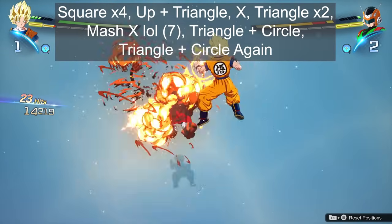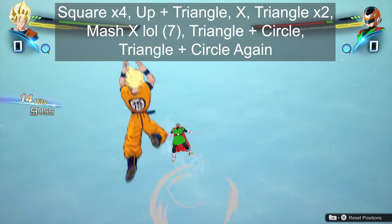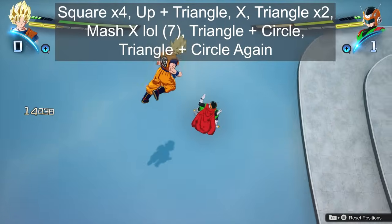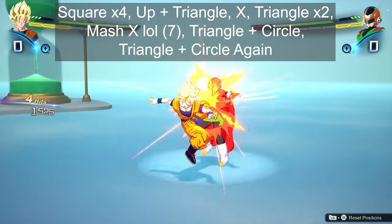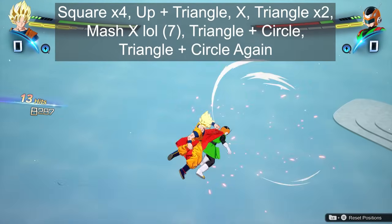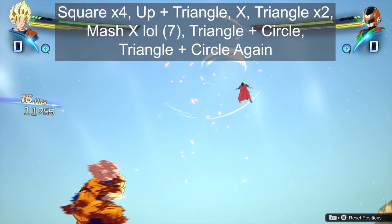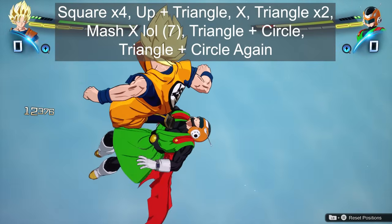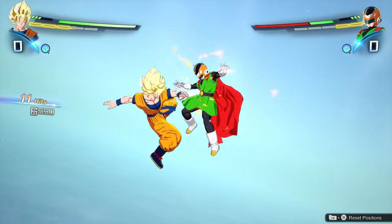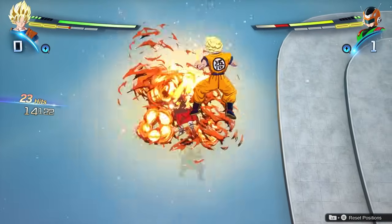It might seem hard at first, but with repetition you'll be able to pull it off easily. So the full combo is: four rush, up triangle, X to dash in, two triangle hits, then mash square until the double axe handle overhead, then triangle and circle as they're flying down, and triangle and circle one more time to finish. Build on this combo little by little — start by practicing just the four hits and the up hit, then add in the dash, then add in the two triangle hits, and once comfortable, add in the rest.